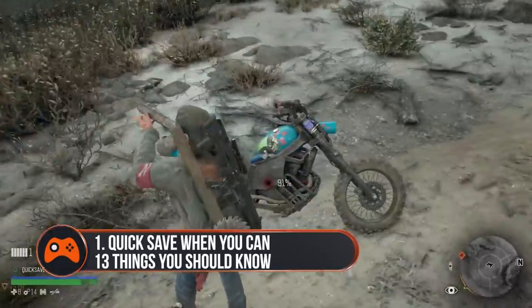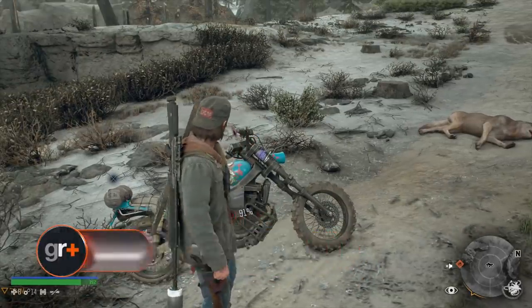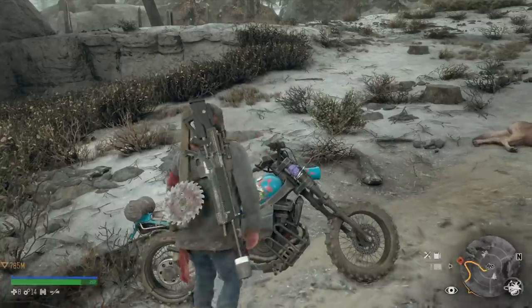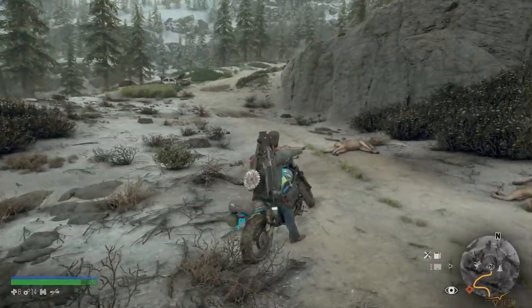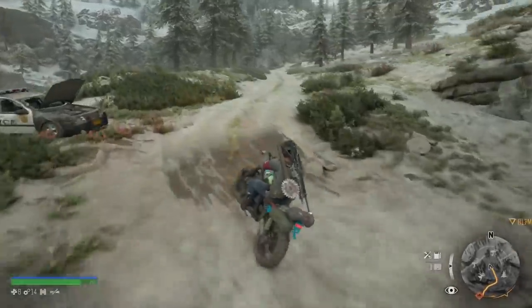Tip 1: Quick save whenever you're near your bike. It's a boring tip to kick things off but it is essential. Remember to hold triangle and quick save whenever you return to your bike, as you never know when you could stumble upon a horde and get mauled by masses of Freakers. If you're quick saving frequently then it won't set you back too far.